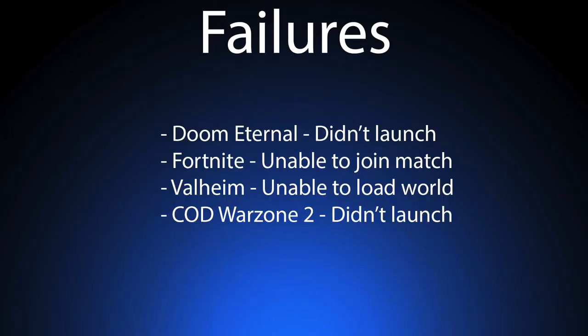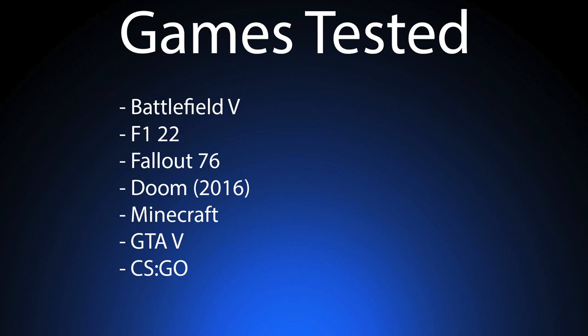Looking at the games tested, there are also a number we tried but weren't able to get running. Notably Doom Eternal, which didn't launch at all, same as Call of Duty Warzone 2, due to the CPU being underpowered and not supporting the correct feature sets. Fortnite and Valheim were able to launch and load into the menu just fine, but couldn't join worlds or matches respectively. The games we were able to launch were Battlefield V, F1 22, Fallout 76, Doom 2016, Minecraft, Grand Theft Auto V, and CSGO. All footage was captured directly from the Mac Pro.